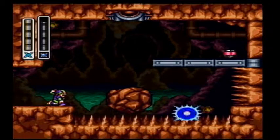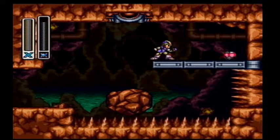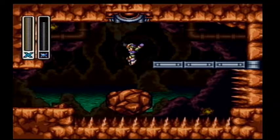The force of our fist will drop the boulder and give us a safe zone to cross. And there is Heart Tank number six.